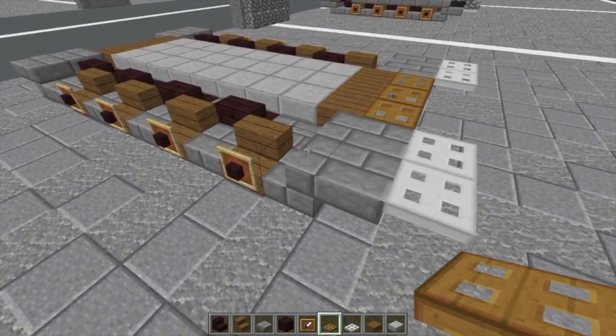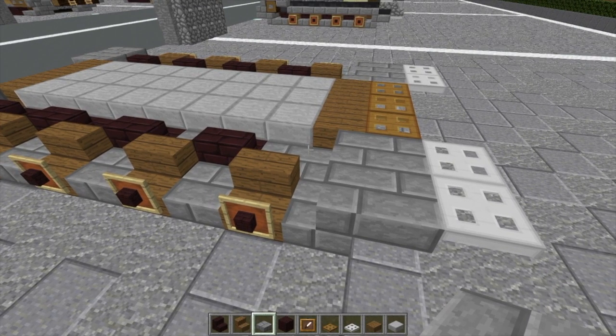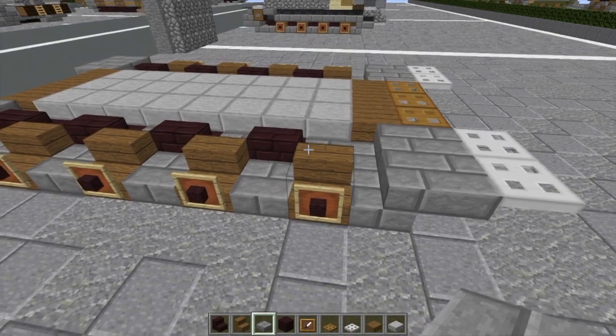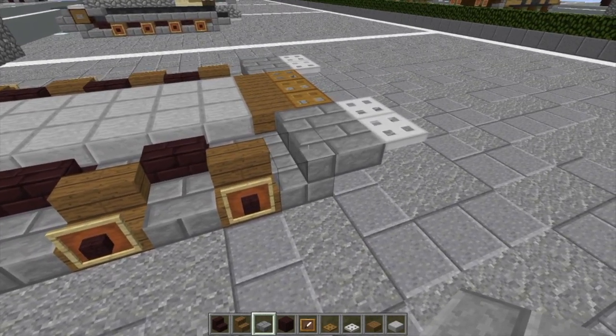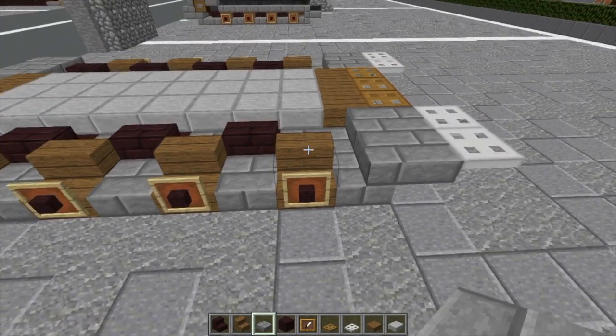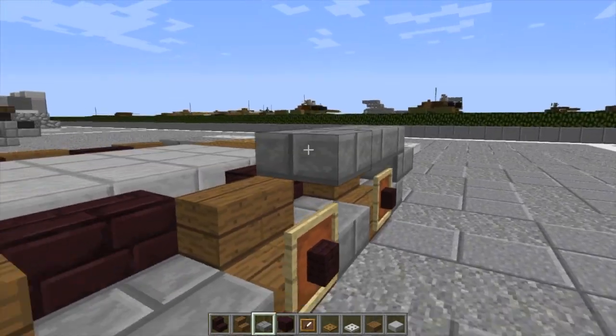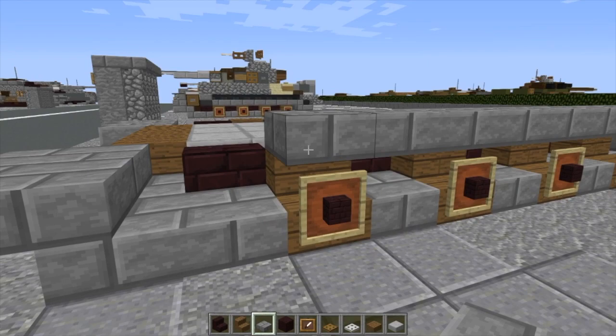Now we're done with layer one, carrying on to layer two. We're going to start with our tracks, but here we're going to do things a little differently. We're not going to do the inner layer of the tracks on this layer, nor the outer layer — and the reason is the Tiger has an interior, and to prevent too much of the interior from showing through, I blocked off the inner layer of tracks. On the outer layer of the tracks, we're just going to do a row of stone brick bottom slabs running all the way up to the very front road wheel.